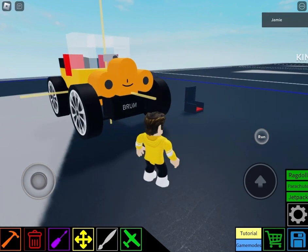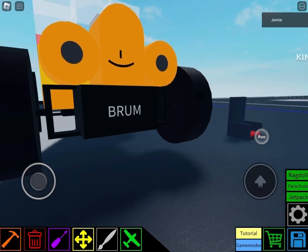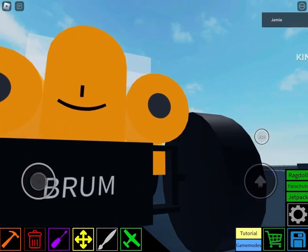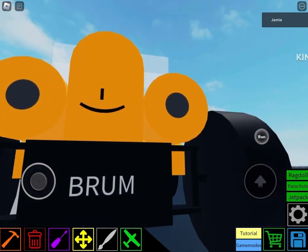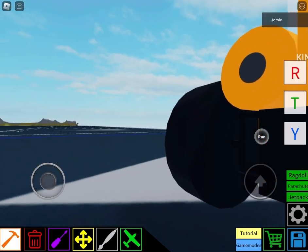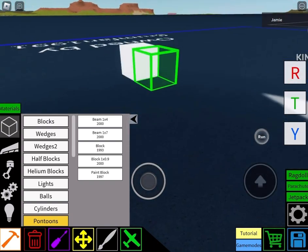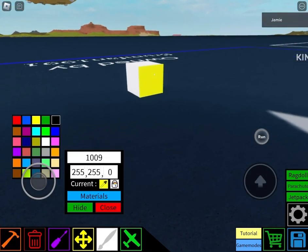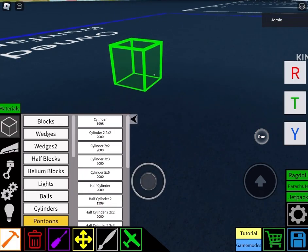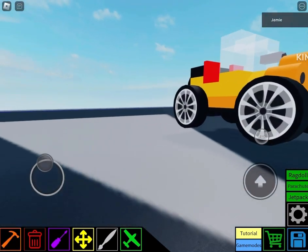Basically, here's the front. Here's the Brum license plate. The reason why I didn't use yellow for the headlight is because they don't really like things with the blocks — paint blocks, which allow you to paint on any side. There's no cylinders, and there's no paint cylinder. So, I hope you respect that.